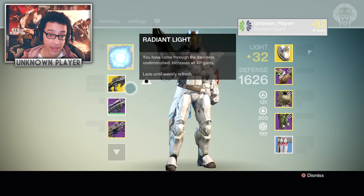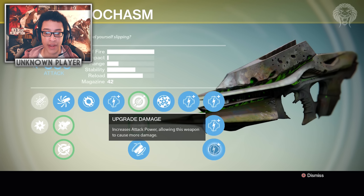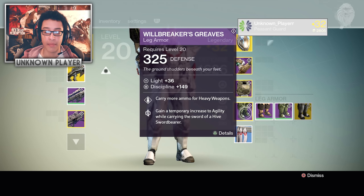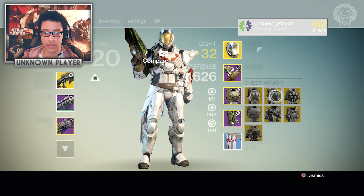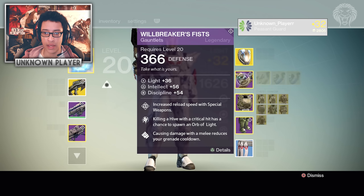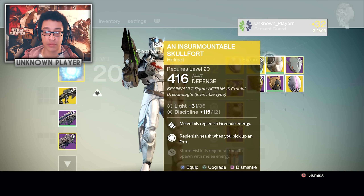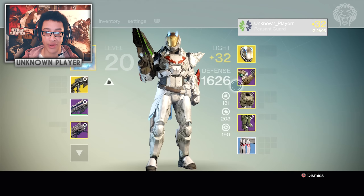I also got pretty lucky — I literally just came out of a raid five minutes ago and got the Crux of Crota, so now I have Necrochasm. I have 22 out of 24 exotic weapons in the game, and every single piece of exotic armor. For the Titan specifically: Crest of Alpha Lupi, the Armamentarium, Sunbreakers, Rune Wings, No Backup Plans, Helm of the Most Light, Glasshouse, Skull of Dire Ahamkara, Insurmountable Skullfort, and Helm of Saint-14.